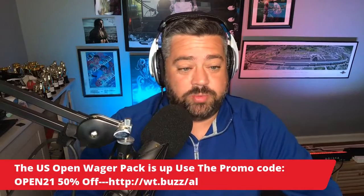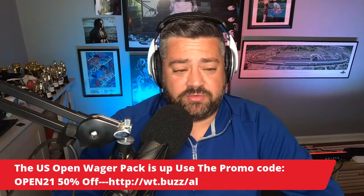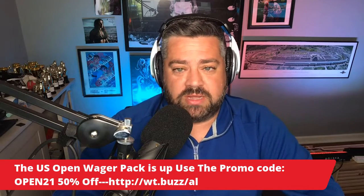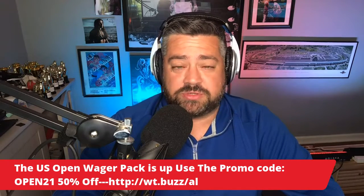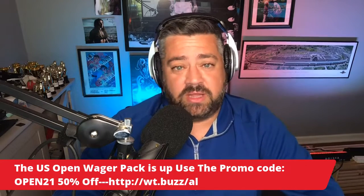Like I said, this is part of the U.S. Open Wager Pack. It's up at Wagertalk.com — just copy and paste that link there and it'll take you right to it. Use the promo code OPEN21 and that gets you 50% off of the package. It's a great deal. You're going to get full tourney head-to-heads, daily head-to-heads all the way through Sunday, DFS lineups, props, finishing position bets — everything.